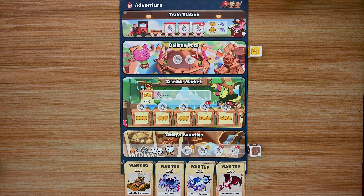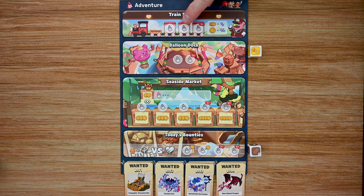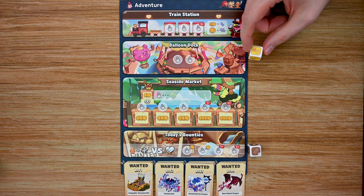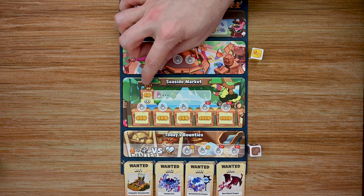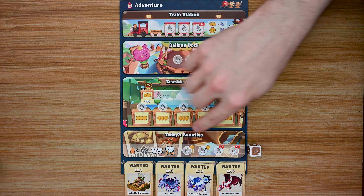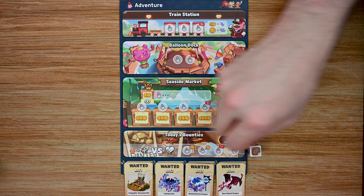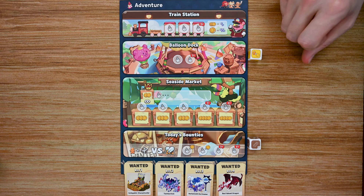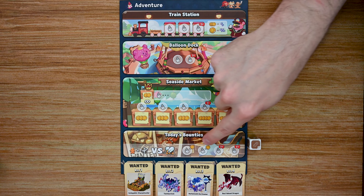The final board players interact with is the adventure board, which also has locations where players go by placing a sugar gnome and taking that action. At the train station you can spend coins to gain aurora pillars. The balloon dock lets you roll the balloon die and gain its benefits. The seaside market lets you gain coins and the first player token, or simply gain three or more coins depending on player count. Or you can go to today's bounty and face a monster — select the monster, roll the die, add your cookie heroes to your total, and if you meet the requirement you defeat it and gain the rewards.